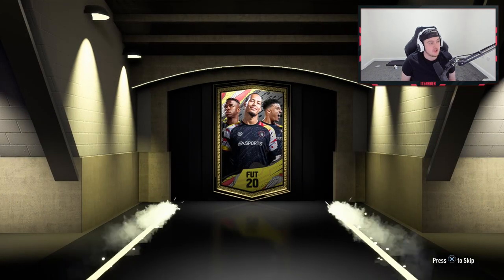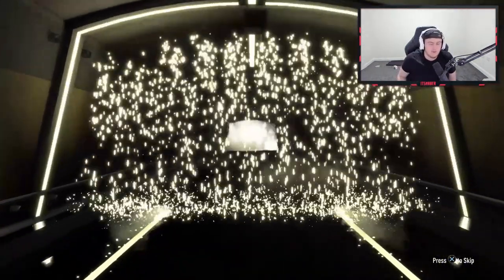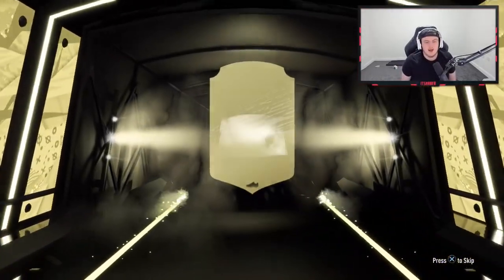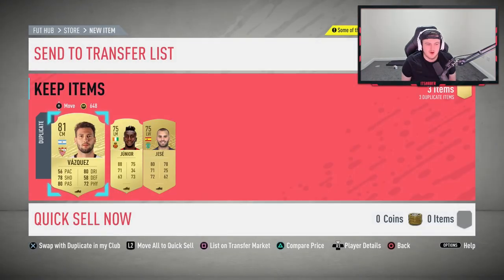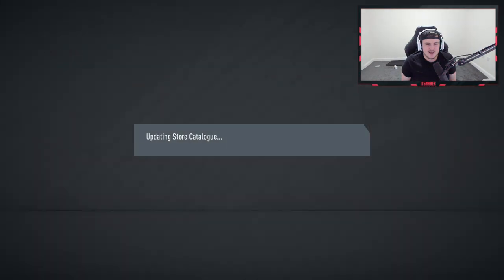We're going to open up the Prime Electrum first, then the 50k packs. I apologize in advance if the lighting isn't as good as usual — I have studio lights getting ready to be set up in my new place, but they aren't up yet. For now you've just got my bright white bulb. And we've packed Maguire — you'd love to see that!